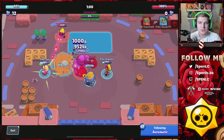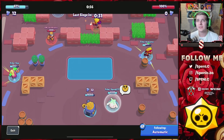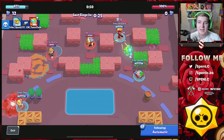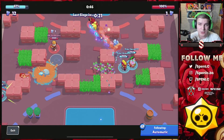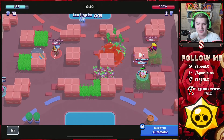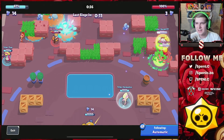A kill on Gene and a kill on Barley completely nullifies their attack — there's just no way they're going to get any damage with those two down. We played really well this one, and that was the moment that clutched it up for us. As long as at least one of us is alive on the next push, we're going to win this game.